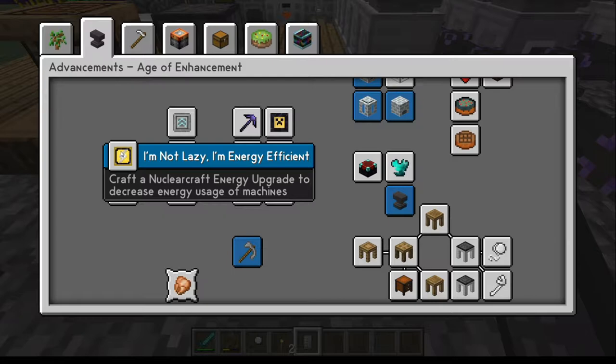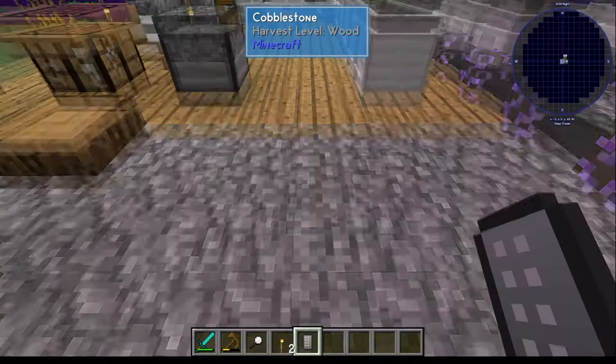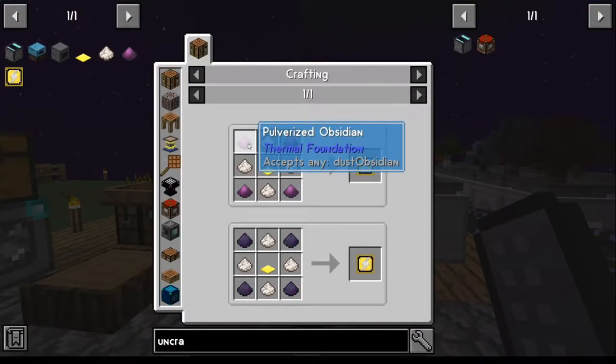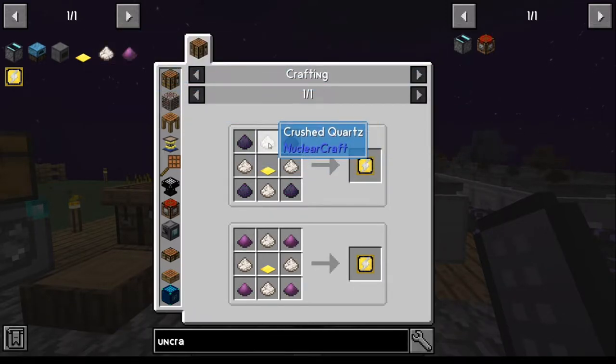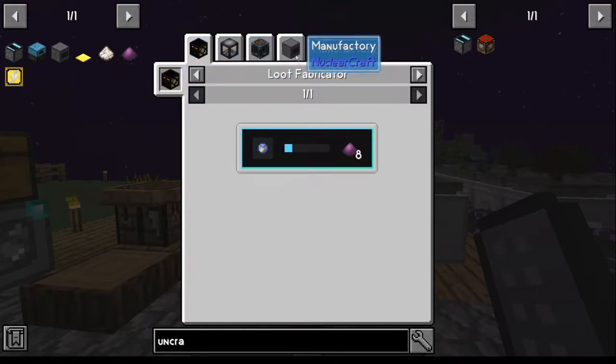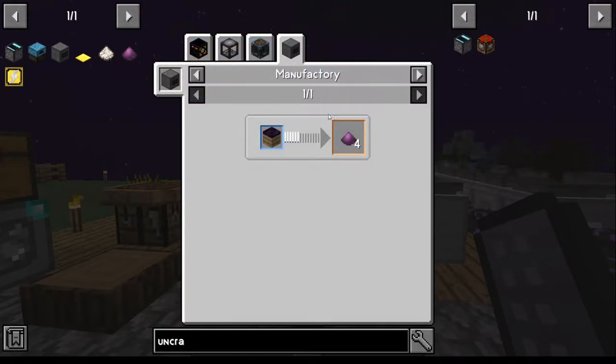The very first one is going to be right in here — this is an energy upgrade, basically, and it works with certain machines. To do the energy upgrade you're going to need one of four types. There's a crushed quartz option, and any of these machines work, but the manufacturer here is a duplicate machine that you'll need to do pulverized obsidian.